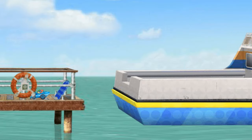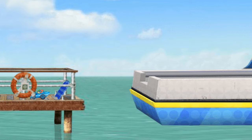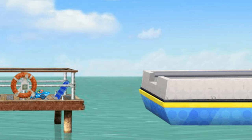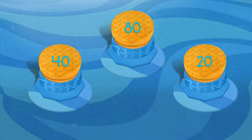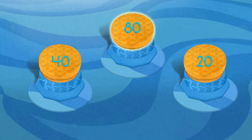We made it to the dock, but look — the ferry boat is leaving! We need to give Shark Car the biggest boost possible! The numbers on these buttons are 40, 80, 20. Use your mouse to click on the button with the largest number. Great! You found the largest number — 80!